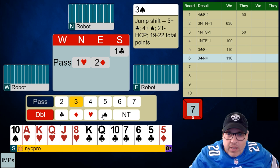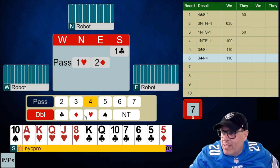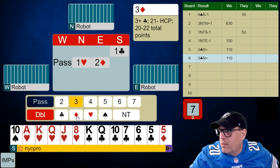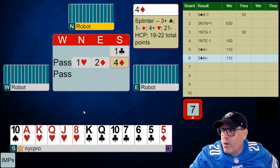Let's see — that's a jump shift. I'm thinking, hoping that was a splinter. There's our splinter bid. We want to show a massive hand, which is exactly what we have. What's 3 diamonds? It looks like 3 diamonds doesn't even necessarily show a fit. So here we're going to splinter and see what partner does.